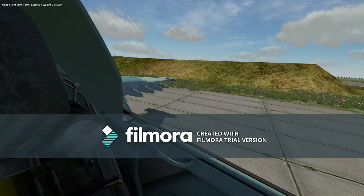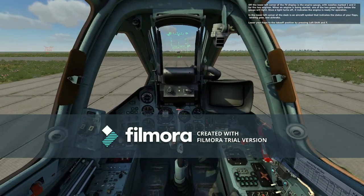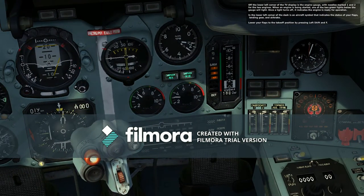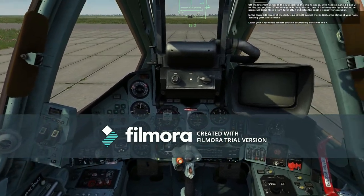We're going to go ahead and start turning on the engines — Right Alt and Home for the left engine, then Right Control and Home to start the right engine. I got two lights in the center. Off the lower left corner of the TV display is the engine gauge with needles marked 1 and 2; when an engine is being started, one of the two green lights below the gauge will light — once it turns out, the engine is ready for operation. Lower your flaps to the takeoff position by pressing Left Shift and Down.